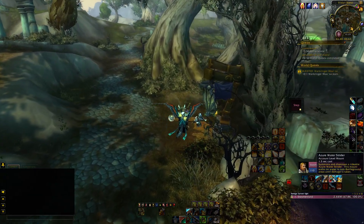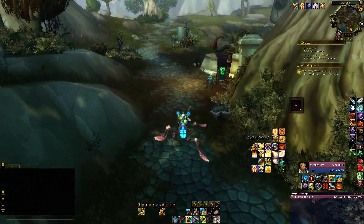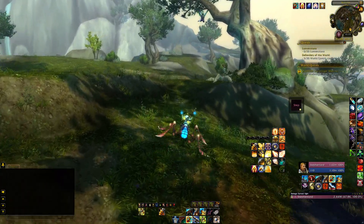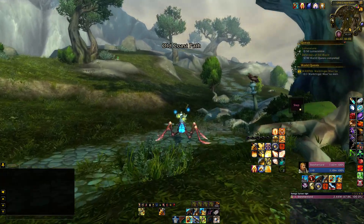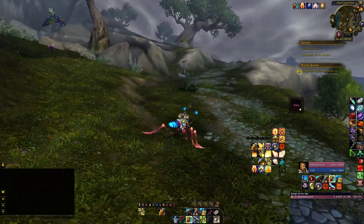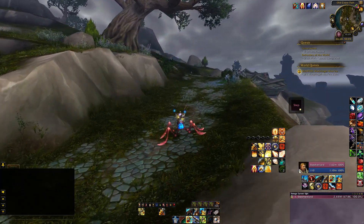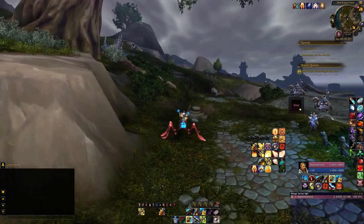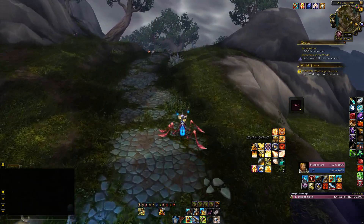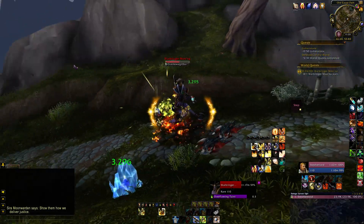I find that the water strider — any mount that you have that's a water mount — is imperative. I want to get past all this stuff without attacking mobs. I don't need experience or any of that other stuff at level 110. I just want to get to the quest and get started doing things. The water strider is a fast mount that can't fly but lets you pass over water.